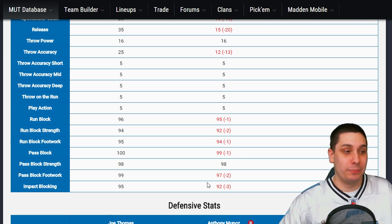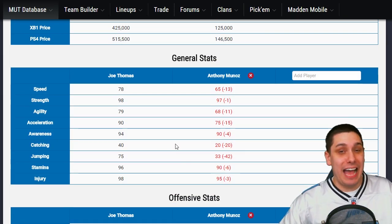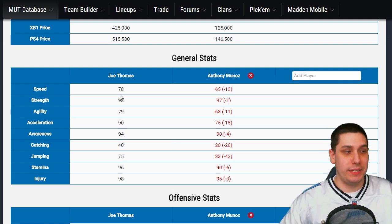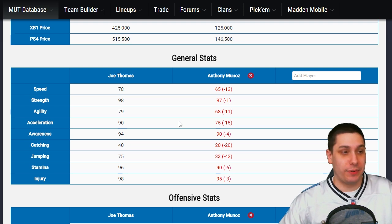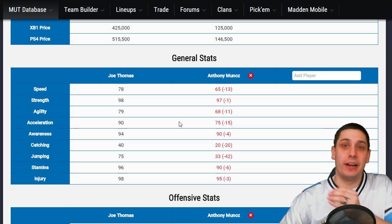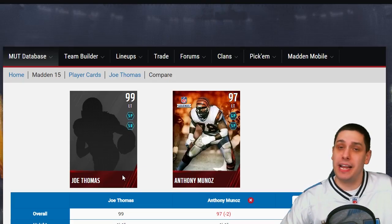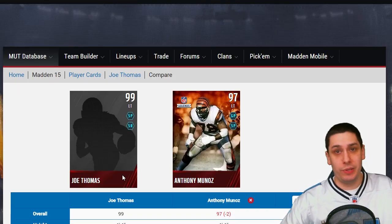95 impact block versus 92 impact block, so Joe Thomas is going to do a good job knocking guys on their butts. The biggest substantial upgrade between these two cards is speed and acceleration — Joe Thomas is 13 higher in speed and 15 higher in acceleration. That's a 28 combined speed and acceleration difference between these two cards. If you're expecting your left tackle to make blocks at the second level or kick out and take a cornerback on a sweep, this is definitely the card for you.